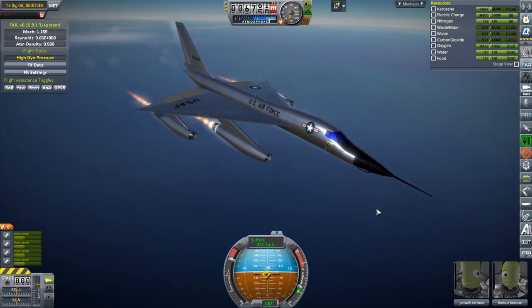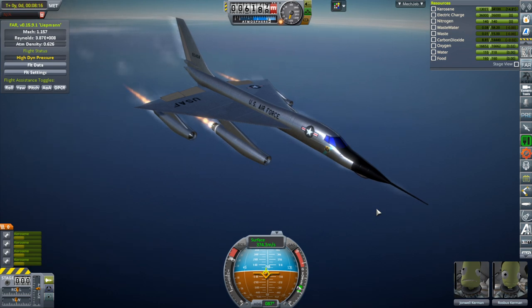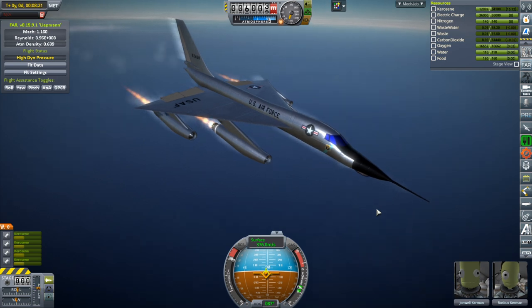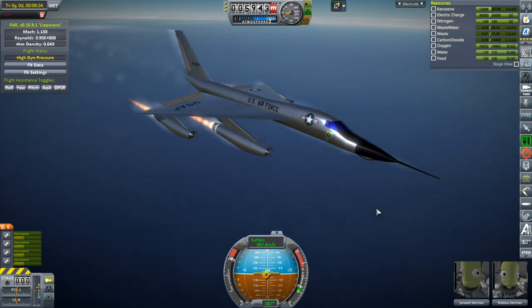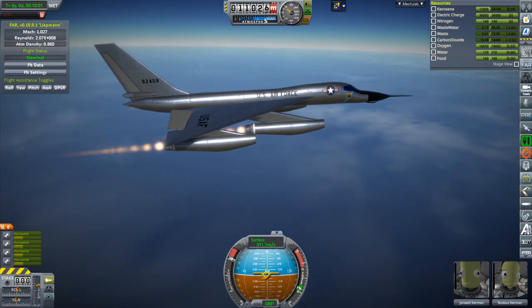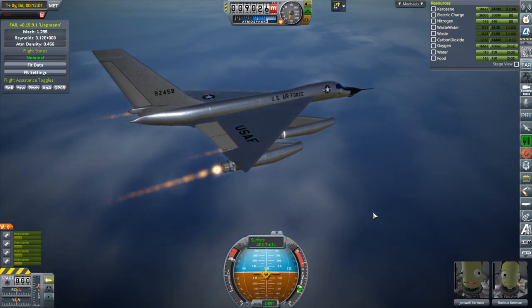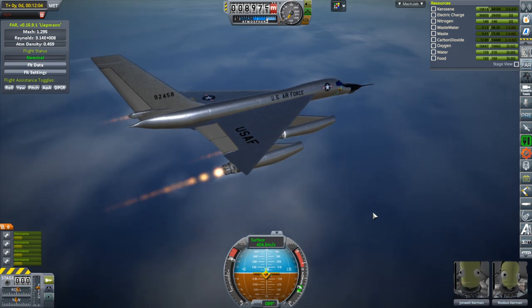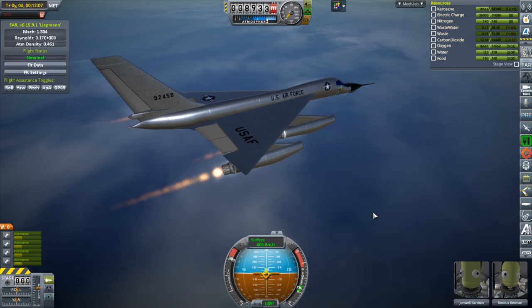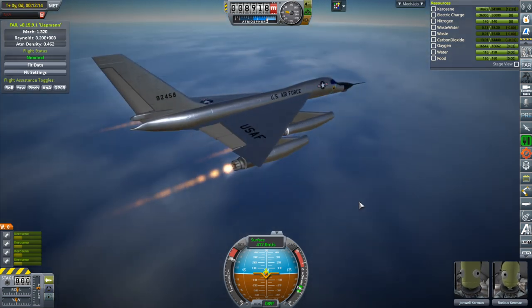High dynamic pressure is one thing FAR reads just fine — it is correct about that. Maybe I should get to a higher altitude. Okay, here we go again past Mach 1, hopefully with better results this time. We're at 400 meters per second and if I level out it'll keep accelerating. Basically we have to go up to 11 kilometers and descend to 9 kilometers to accelerate past 400 meters per second, but now we should be able to go the rest of the way to Mach 2.